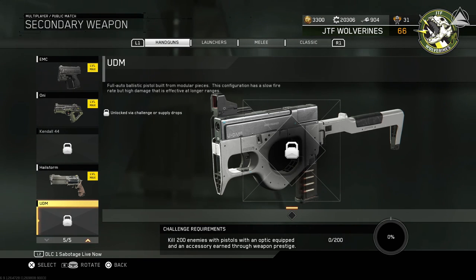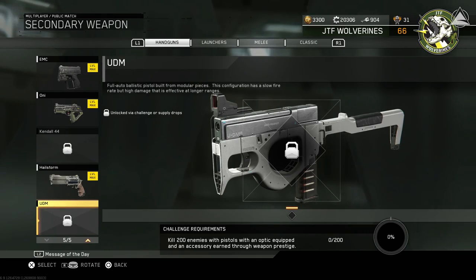Luckily for me, I've been Prestiging all my weapons to max Weapon Prestige, so that's not going to be a problem. But for those of you that don't Weapon Prestige, just Weapon Prestige once and you'll unlock a Weapon Accessory. Slap it on there and you'll be able to get this done pretty easily.